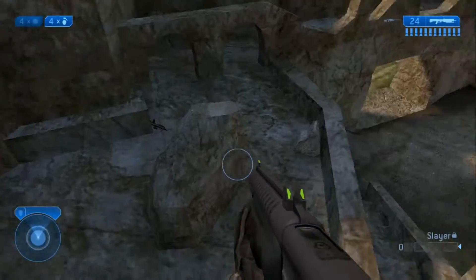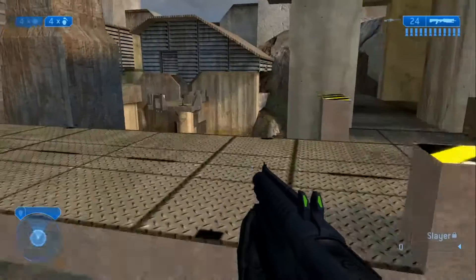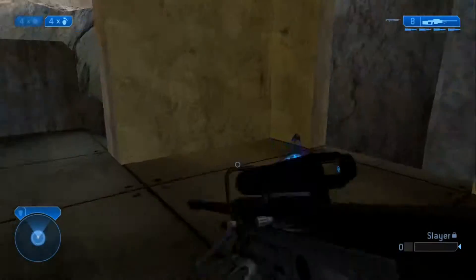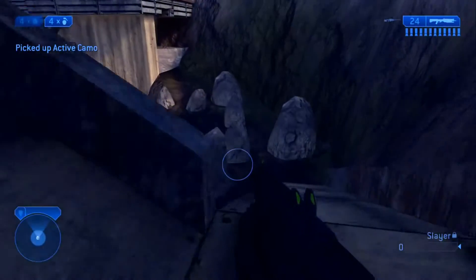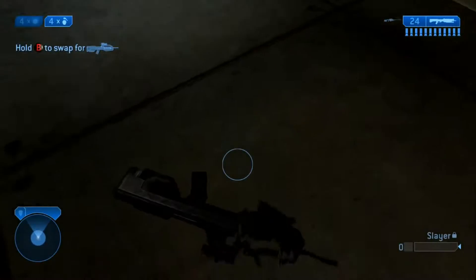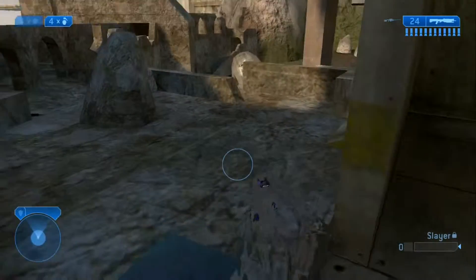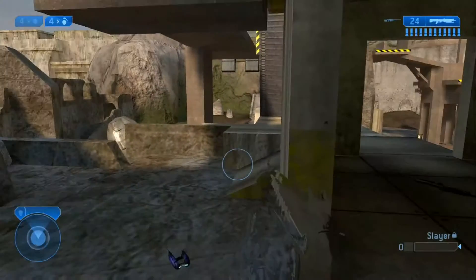You can actually jump up here - it's not the hardest jump but not the easiest. You gotta crouch and have a little bit of speed to get up there. Camo spawns up here. In Last Resort I believe a Bubble Shield spawns up there. A Brute Shot spawns here in Last Resort, but in the Halo 2 original version the BR spawns there, along with a Plasma Rifle and two Plasma Grenades.